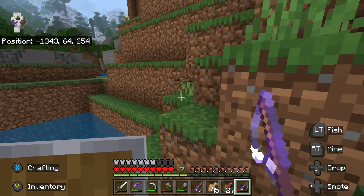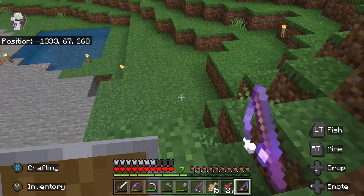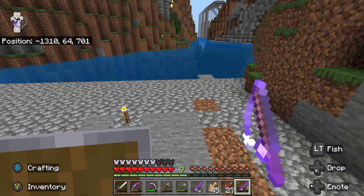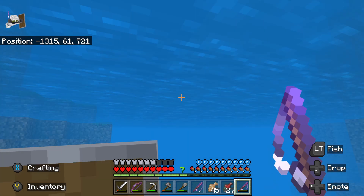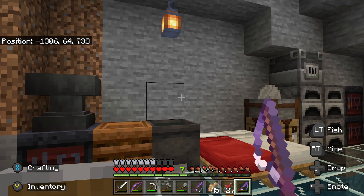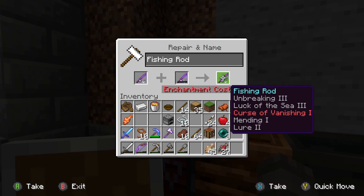Wait, oh nice! What does the enchantment Lure do? Oh, so now you want my wisdom? Luck of the Sea gives higher chances - it doesn't give guaranteed, it gives higher chances of rare drops. Lure makes it so that fish are more likely to be attracted - your bobber is more likely to be attracted by whatever is in the ocean.